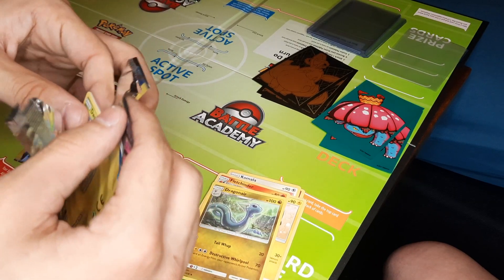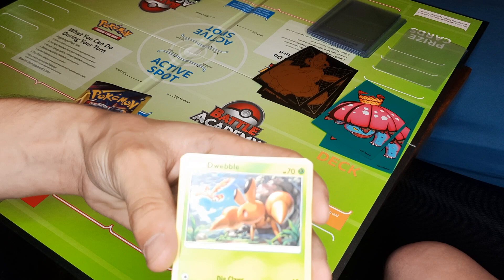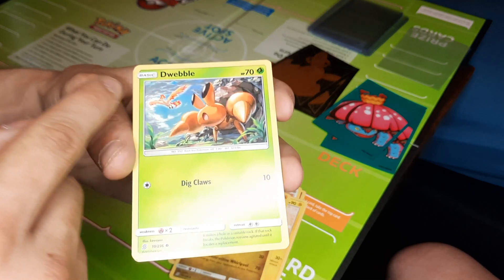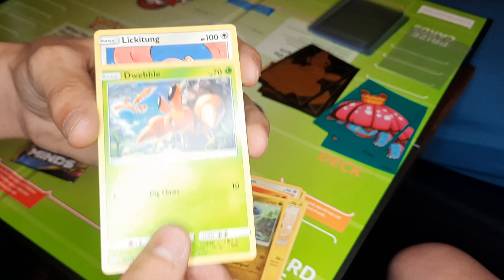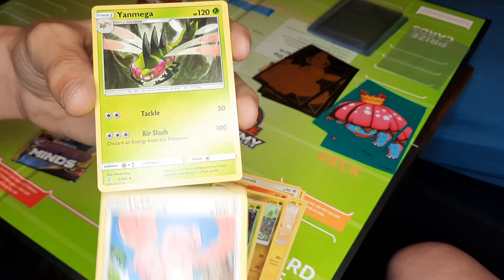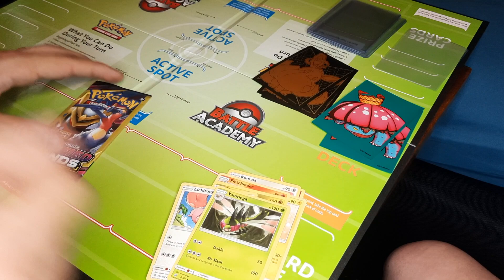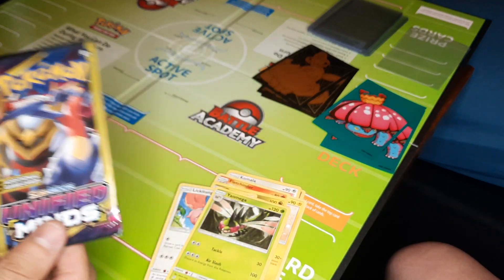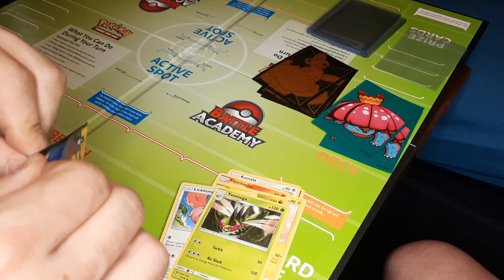Coming in with the third pack. This might have a nice Malamar in the background with Dwebble. Nice Malamar back there - that is a nice Malamar, pretty cool art on that one. We're on that Lickitung - Lickitung's a good sign. And a Yanmega, number three in the set. Not bad, not bad. All right, final pack, boys - let's hope for something. Hopefully a holo, something reverse holo, anything. We'll take it.